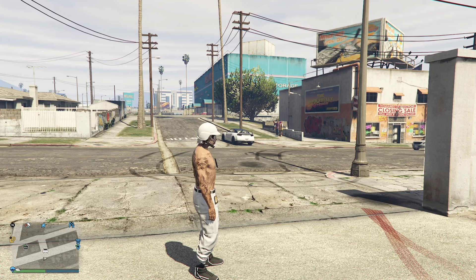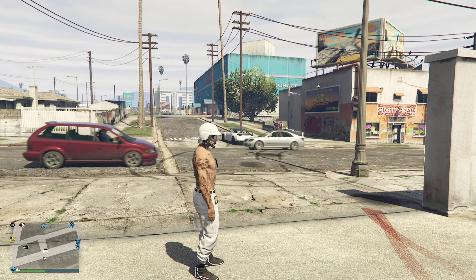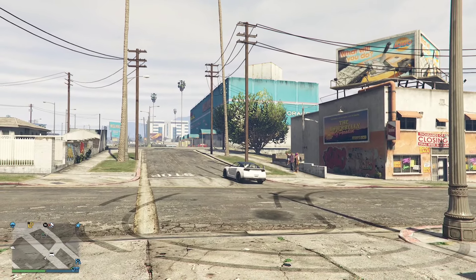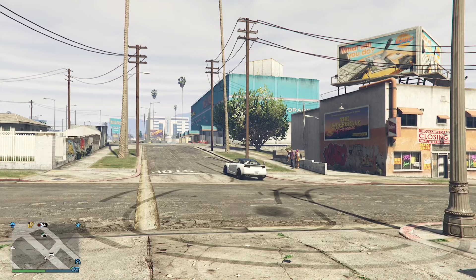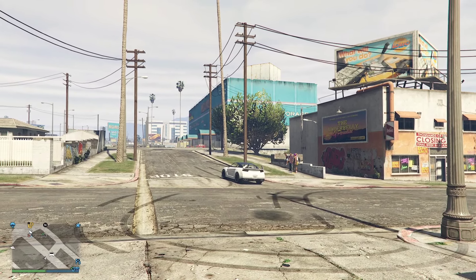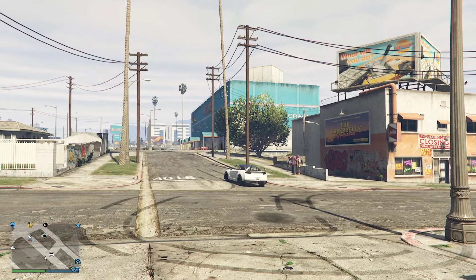Let's get straight into the video. You need to have an MOC and a special vehicle warehouse, and your friend needs to have a different special vehicle warehouse than you. Then all you got to do is make sure you get your MOC and bring it to your friend's CEO office.